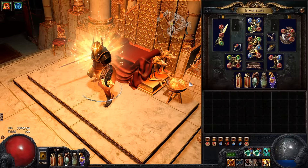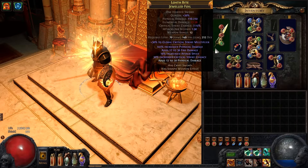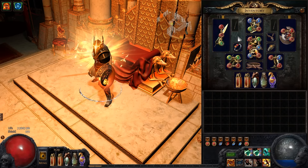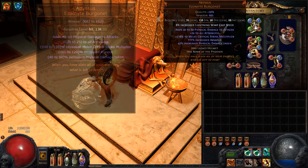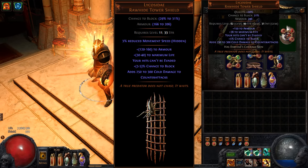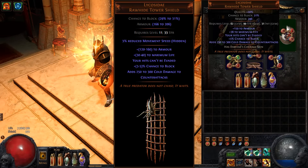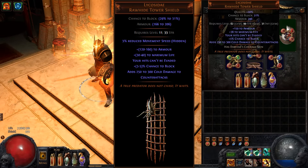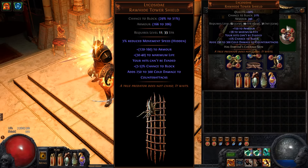I have a link to my skill tree in the description. For weapons, aim for a sword with as high attack speed, physical damage, and crit chance as you can afford. For a helmet, I'm using Abyssus for an absurd amount of damage, but it makes you vulnerable to physical damage, so be careful when fighting enemies that deal high physical damage. For a shield, I'm using a low-level shield — you can see it on screen — mainly for the hits can't be evaded property and it has decent block chance. You can use other shields; if you want more survivability, go for a more powerful shield, but then you may need accuracy in the skill tree.